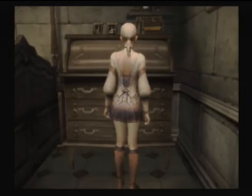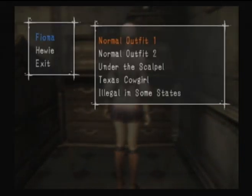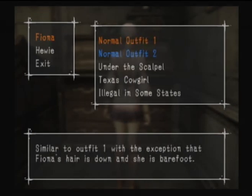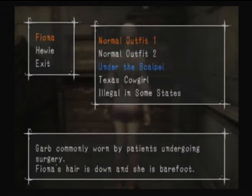Changing area. Okay, Fiona, we have normal outfit one - that would be what we wore for the majority of the game with the ponytail and the boots. Normal outfit two is what we ended with - her hair is down and she has no boots. Under the Scalpel is the hospital gown type thing.